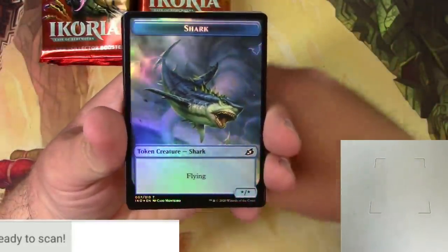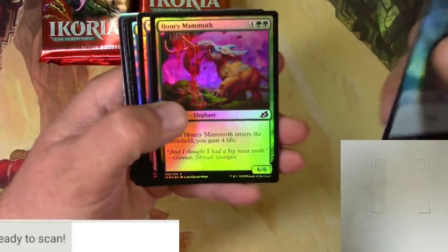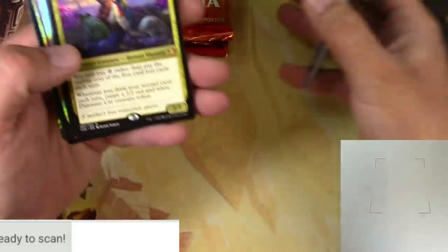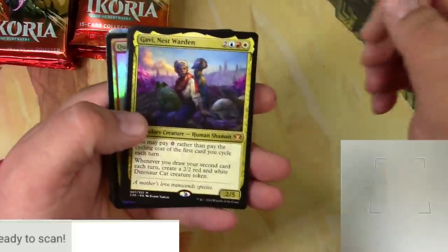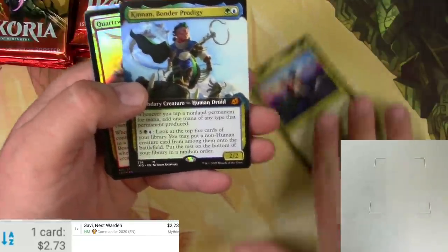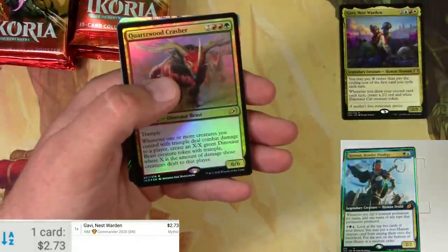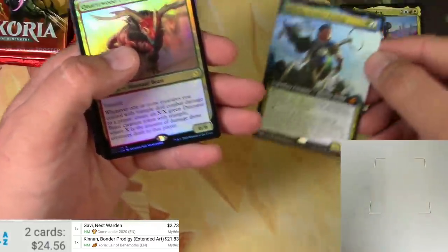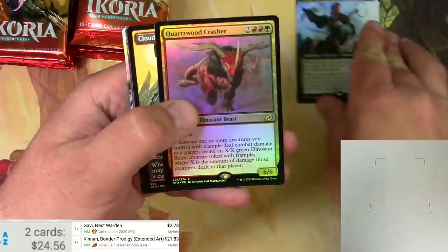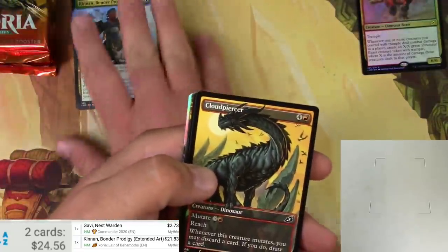There's a Sharknado to start off with — loving the foils — got a human soldier on the back of that. We got a Gabi Nest Warden from the Commander set, and a Cannon, non-foil — 273, mythic. Let's make a mythic pile. Cannon Bonder Prodigy, 2183 for the extended art version, very nice. A foil box topper would have been really sweet for that too. Got a Quartzwood Crasher.